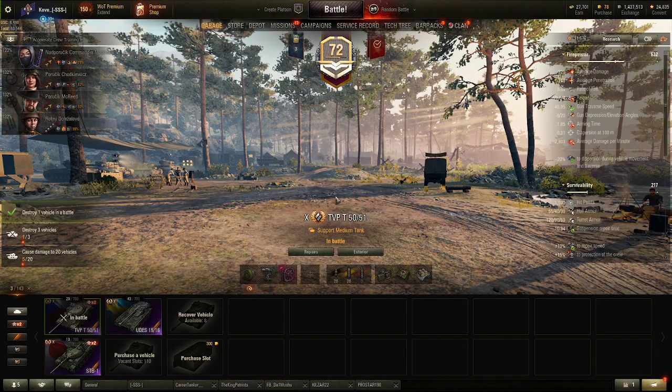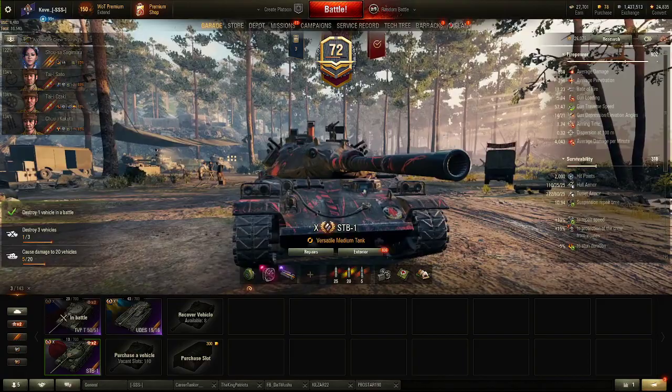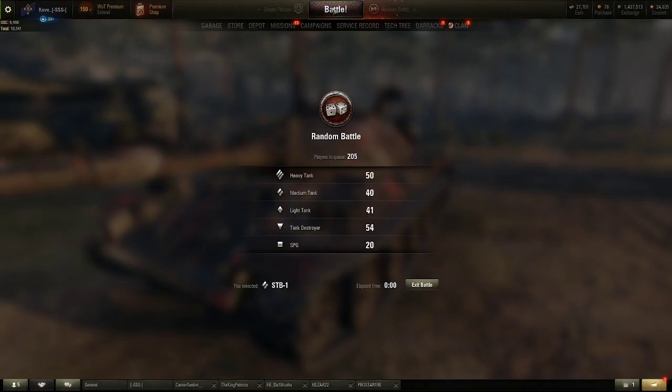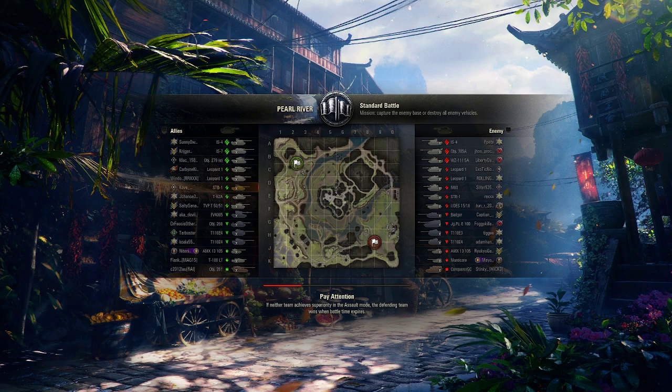It is time for the STB-1. Hull armor - trash. Hard armor - great, except for the weak point which is trash. Gun is amazing, except for the accuracy which is kind of trash. Mobility is great, except for the top speed which is kind of trash. Doesn't make any sense that it's this good, but it's kind of hard to not be one of the best tanks in the game when you have 4,000 DPM, a fairly accurate gun, and fairly decent mobility and armor.